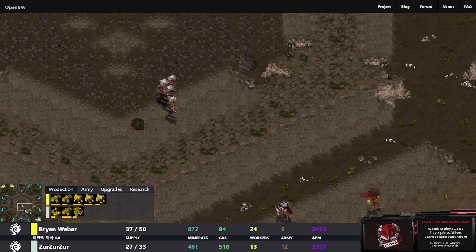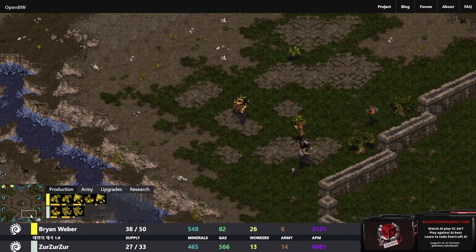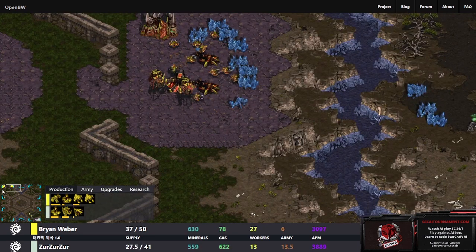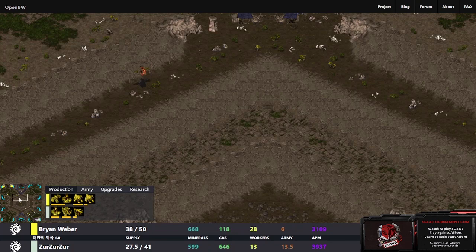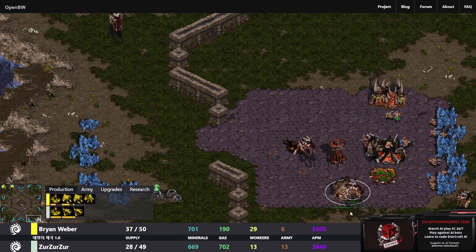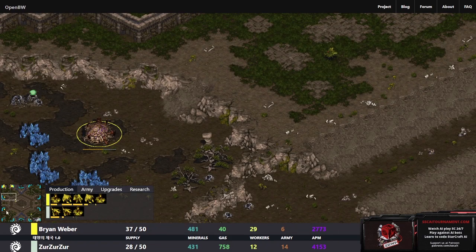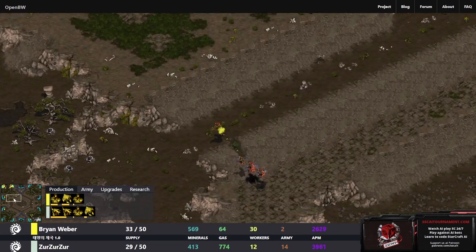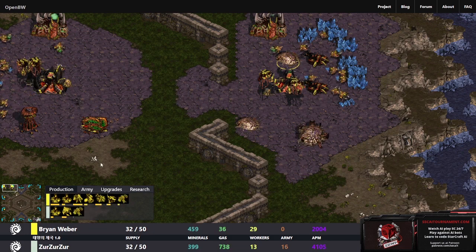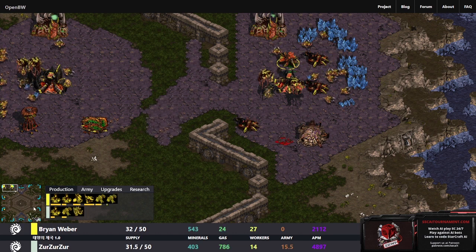BrianWeber is being a little bit too unfocused here with mutalisks. A second hatchery coming down for ZerZerZer, this overlord being punished. Now chasing those mutalisks away, saving that overlord's life. The second hatchery is in the main and we are actually expanding to a third and a fourth - double expanding - maybe hoping one of the expansions will be missed. Evolution chamber on the way, a couple more sunkens morphing.